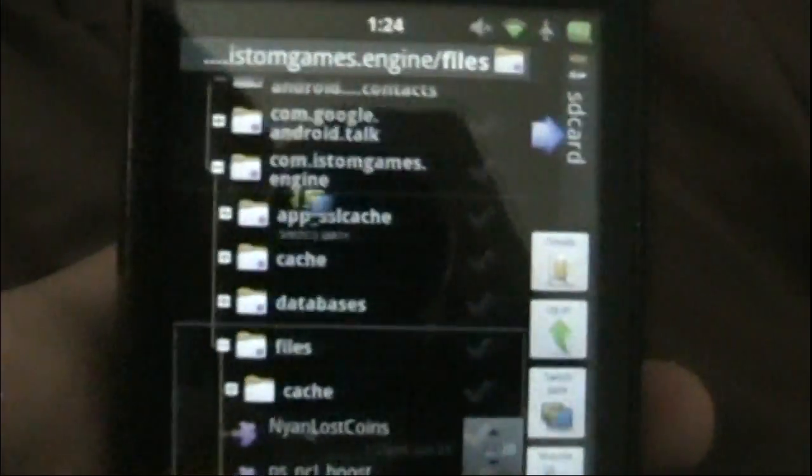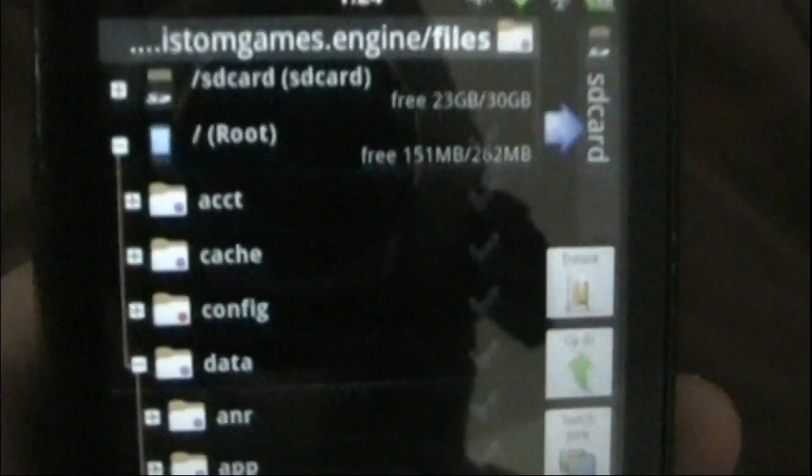Now for the fun part. All you have to do is open up your favorite file explorer. You're going to go to the root directory, and you're going to go to data. Then you're going to go into a folder within that data folder that is also called data — so that's very important. Data. Open that folder up. You have a second folder called data.